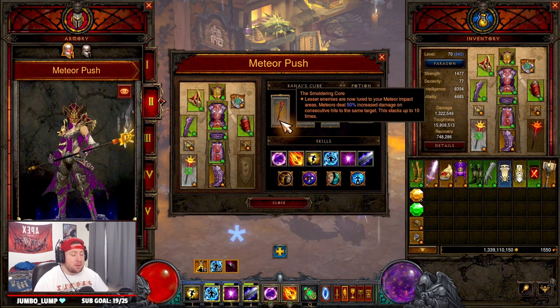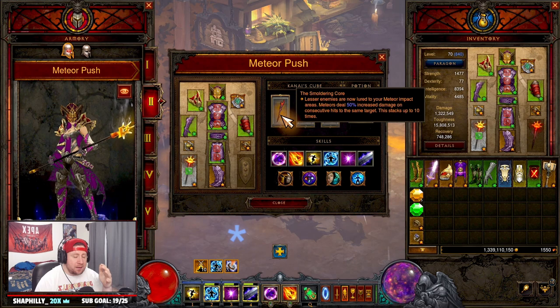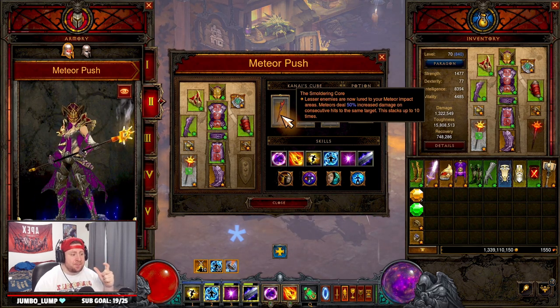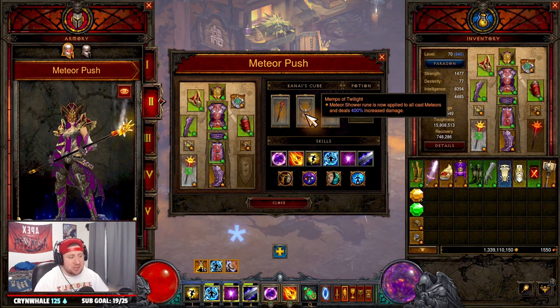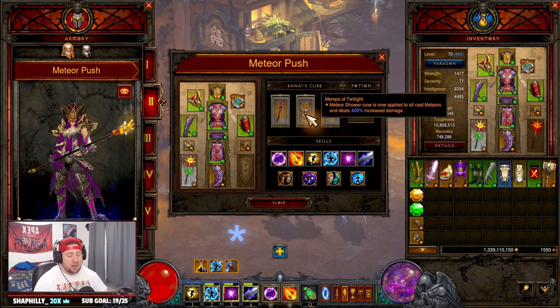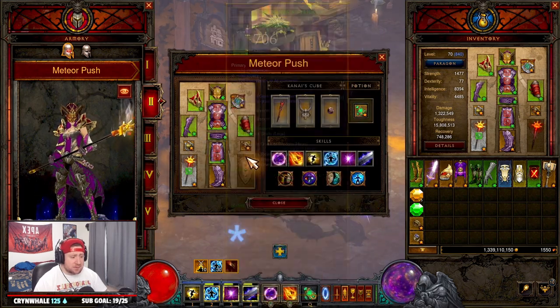In Kanai's Cube we have the Smoldering Core, which lures lesser enemies to meteor impacts — minions get lured with a red symbol above their head — and meteors deal 50% increased damage when hitting the same target, stacking up to 10 times for an insane damage boost. We have the Mantle of Twilight, which applies the Meteor Shower rune to all cast meteors for more damage, so as we spam we get that shower — about seven meteors actually hitting. Then Ring of Royal Grandeur to connect the two different set pieces.